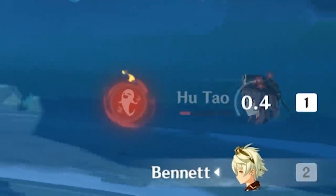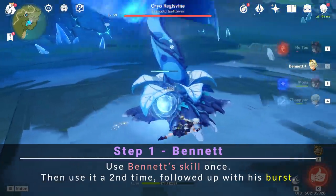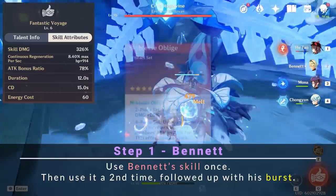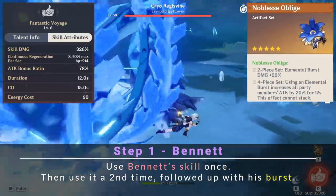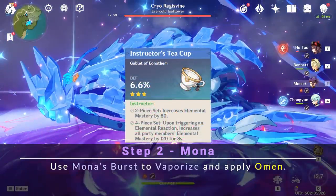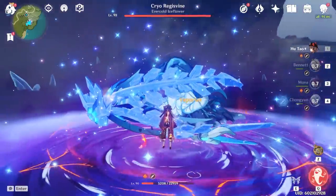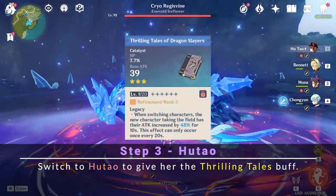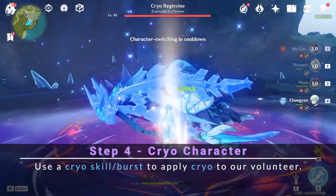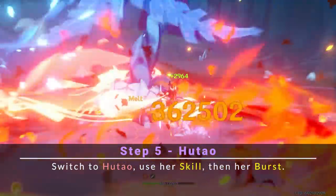Before doing the burst, make sure Hu Tao's HP is very low so Bennett's burst won't heal her over 50% HP. First, hit the Pyrovine's orb thing with Bennett's skill. Wait for the skill to come off cooldown and use his skill and burst to break the Pyrovine's orb thing. This provides Bennett's burst's attack buff as well as the Noblesse Oblige buff, and it applies Pyro onto Cryo Regisvine. Next, use Mona's burst — Mona's burst triggers Vaporize here, which adds the Instructor's 4-piece buff to your team. She also applies Omen, which adds 60% bonus damage. Next, switch to Hu Tao from Mona, giving Hu Tao the Thrilling Tales of Dragonslayers buff. Then switch to your cryo character and apply cryo to the enemy. And finally, switch to Hu Tao, use her skill, and then her burst.